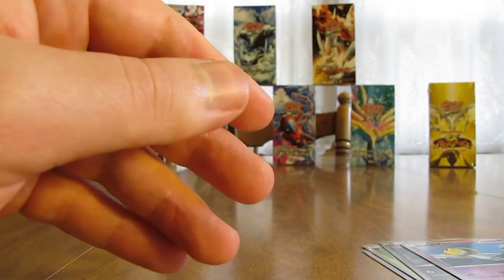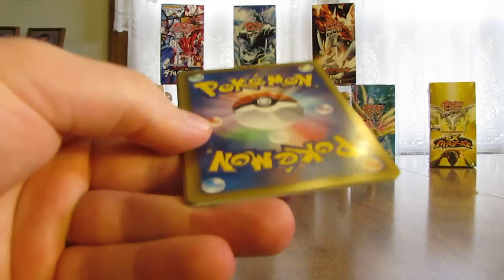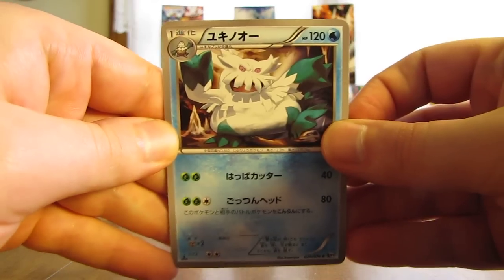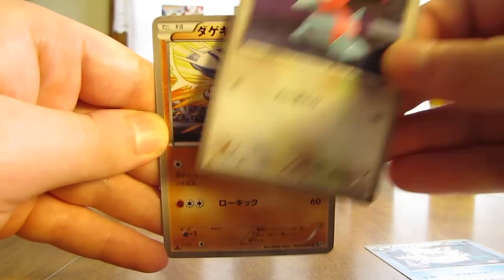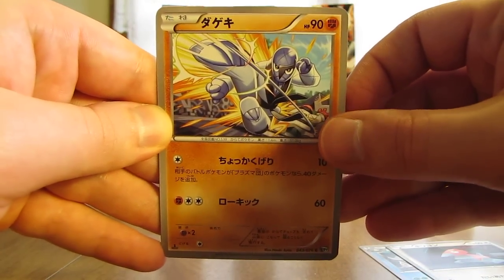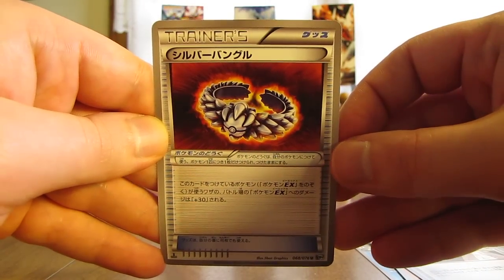I can summarize once I get done with these last two packs. That should be ten total Holos, Ultra Rares, and Ace-Spec combined. So I'm assuming neither of these last two packs will have any cards like that. Here is an Abomasnow, followed by Porygon — one of my favorite Pokémon, especially in the base set. Now we have a Sawk, Caitlin Trainer, and another Trainer which is a Silver Bangle.